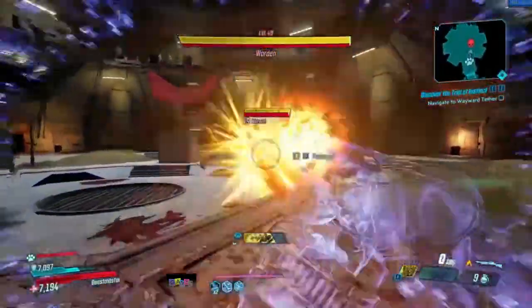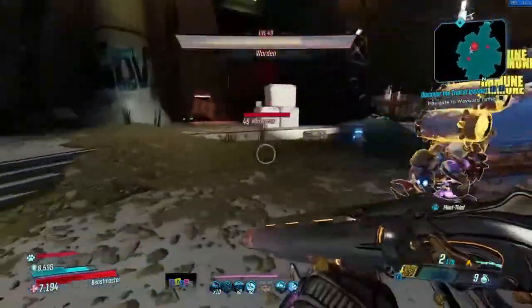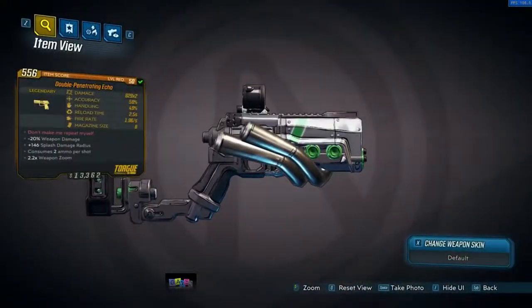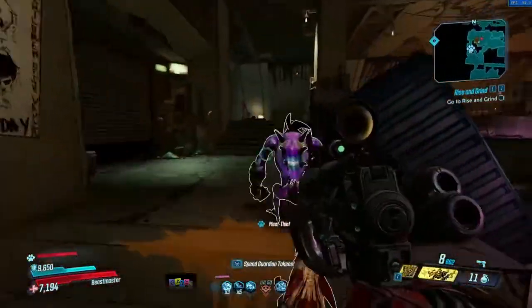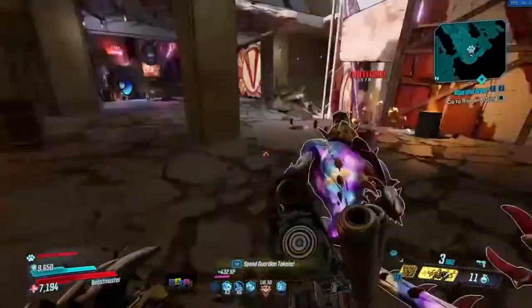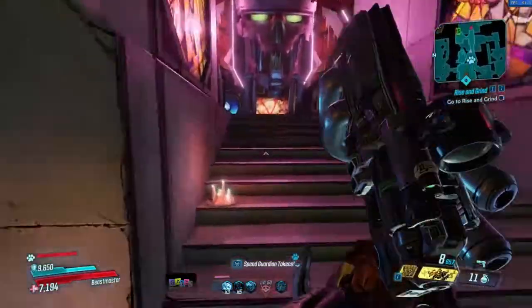The Warden has an increased chance to drop the Echo, which is a Torgue pistol. As a PSA, this recently got nerfed, so bear that in mind — you do feel it with the Echo, but it's still a pretty decent weapon. Red text: 'Don't make me repeat myself.' It's a sticky shot for delayed explosions and uses two ammo per shot, so it can be quite heavy on ammo. You can get it in normal, fire, shock, and cryo, which is fairly good. But there's not much difference between an Echo and a normal Torgue pistol, and there are better pistols out there.